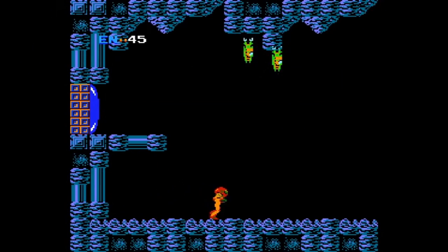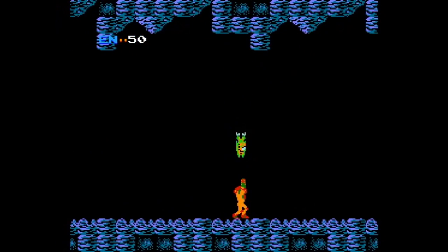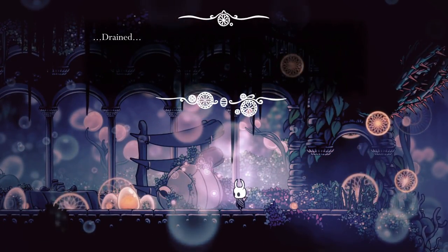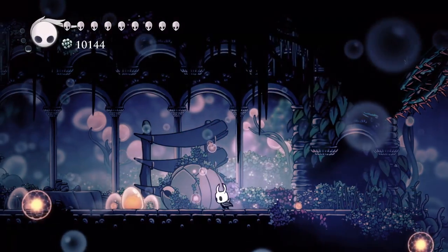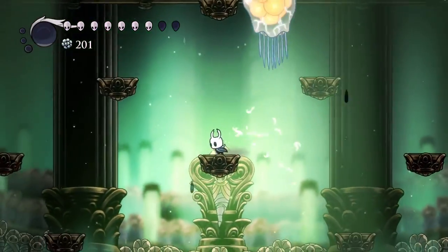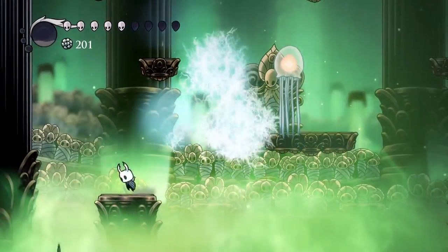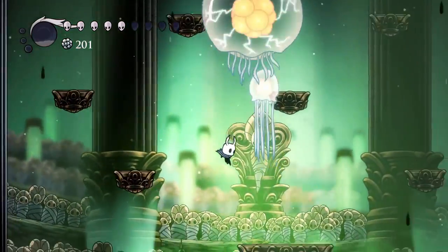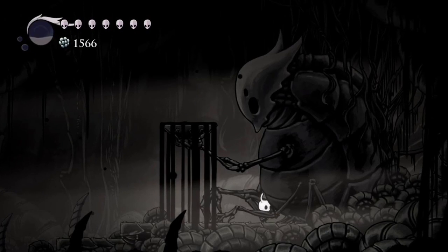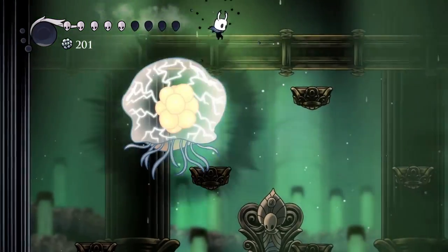Metroid references. Being one of the primary inspirations for this game, Hollow Knight pays homage to the granddaddy of its genre. One fallen corpse in Fog Canyon reads 'drained' when Dream Nailed, potentially a nod to Samus's power armor draining when taking damage. Similarities can be drawn between the jellyfish enemies and the appearance of the Metroid. The Uumuu boss fight required its gelatinous shell to be smashed with a projectile, aligning with the Metroid's resilience to weaker projectiles. Lastly, the fossil holding the Shade Cloak upgrade is posed very similarly to the iconic Chozo statues.